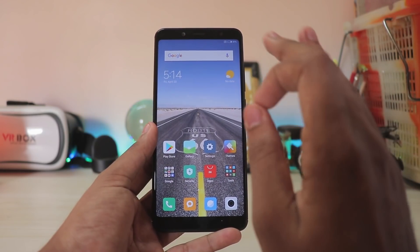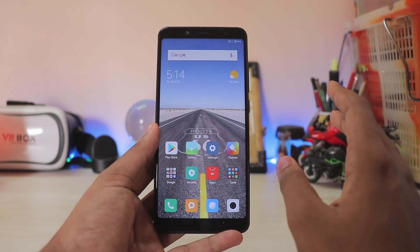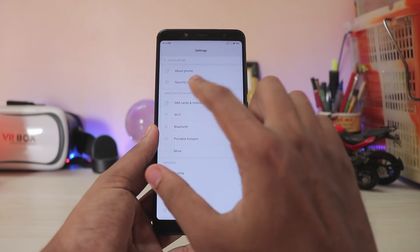Battery life kind of went downhill after 9.2.6, but flashing this new 9.5.6 — battery life is just amazing. As before, I'm getting almost 13 to 14 hours of screen-on time without a SIM card.